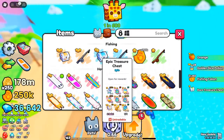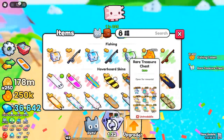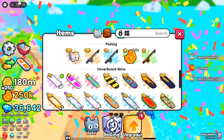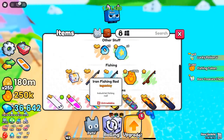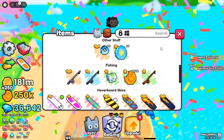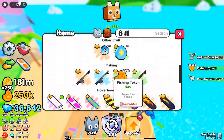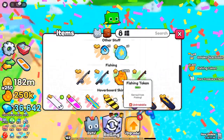Fishing in Pets Go is an exciting addition to Roblox that brings strategy and thrill to the gameplay. With the right rods, baits, and techniques, you can dive into the game's waters and pull out treasures that set you apart from other players. Whether you're after fishing tokens, treasure chests, or rare collectibles, this guide equips you with everything you need to make the most out of fishing in Pets Go. Unlock the fishing feature, meet the fishing merchant, and upgrade your rods and baits to become a fishing master in the world of Pets Go. So grab your rod, choose your bait, and let the adventure begin.